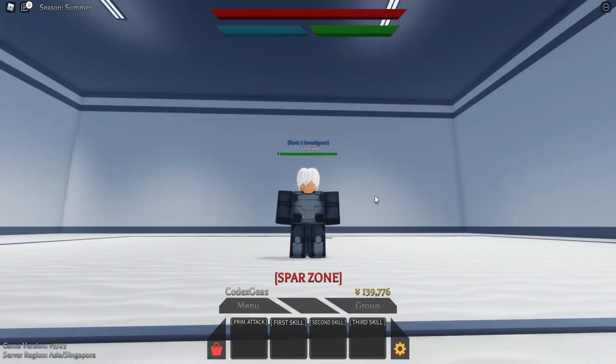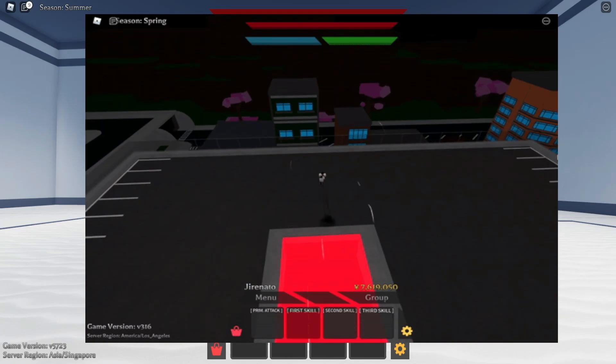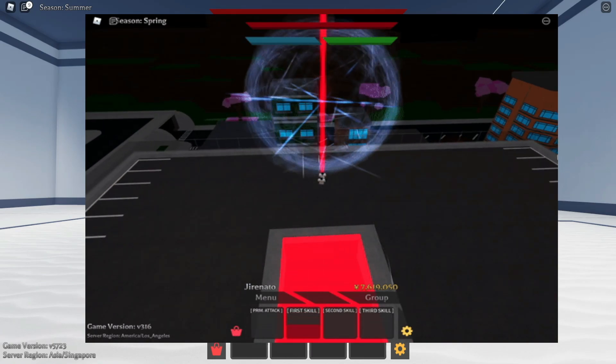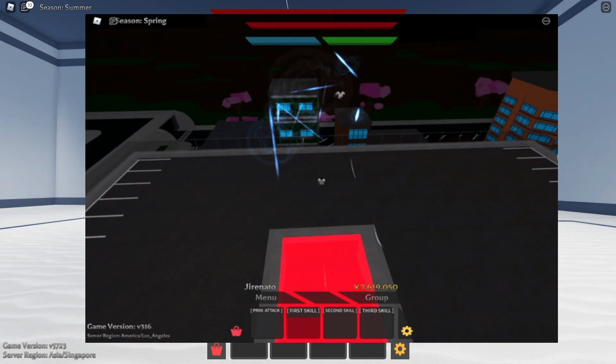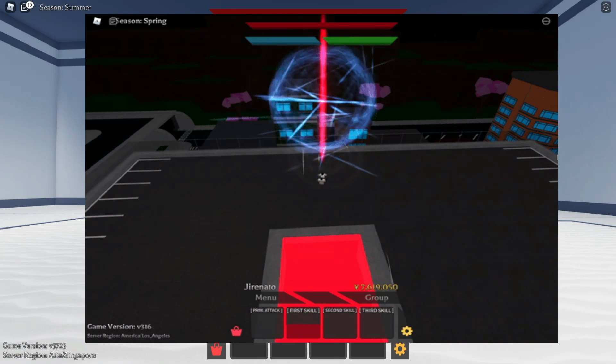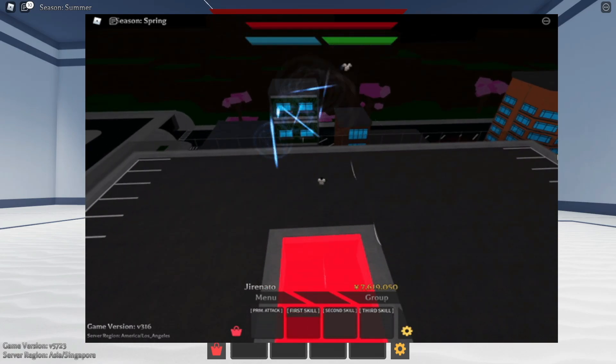Without further ado, we'll get straight to the point. The first skill of IXA will be like this — he will jump and there's a lot of slashes above, and there will be a strong slash down with the red light. That's really quite nice. So that's the first skill of IXA.